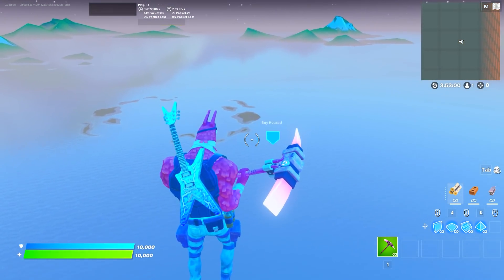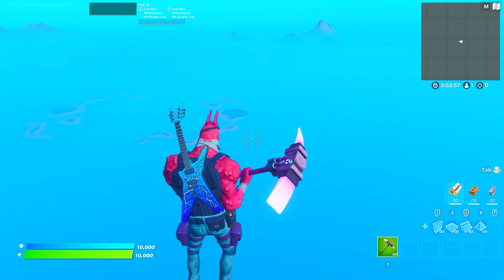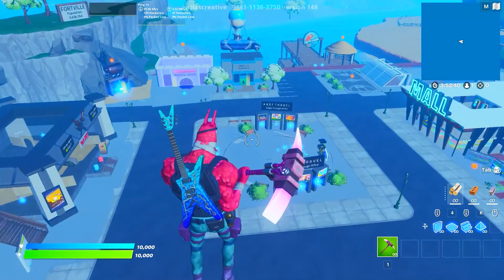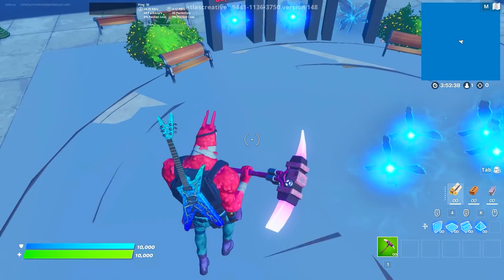Once you see it load, head over to where you see all those things, right in the right corner. Once you make it there, you'll see all these rifts around the center. Just drop your coins.